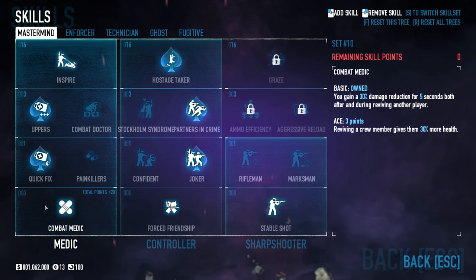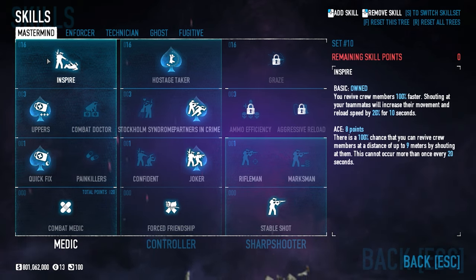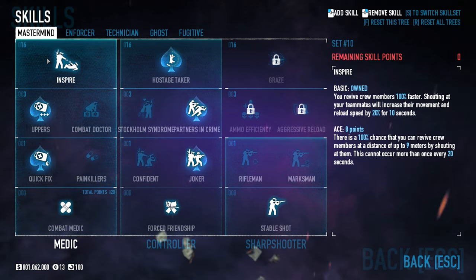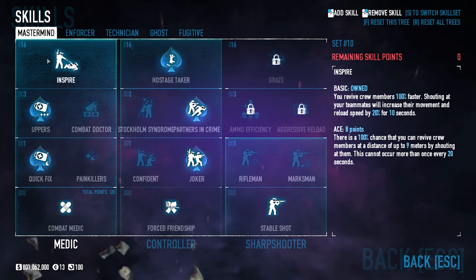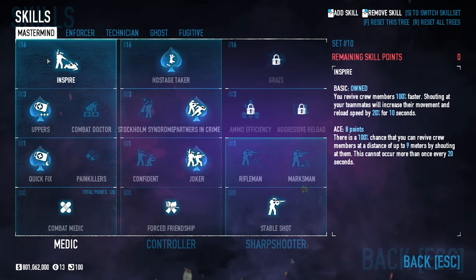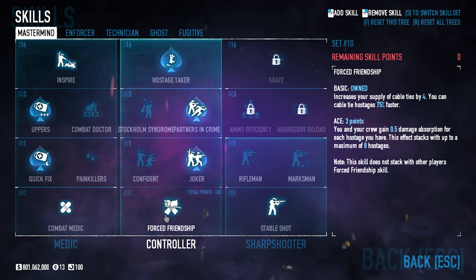In the Mastermind tree we'll be using Combat Medic Basic, Quick Fix, and Uppers Ace, with Inspire Basic. Since we're using Kingpin we'll have roughly 2.5 to 3 seconds of being virtually invincible through sugar. Inspire Basic allows us to revive a teammate without wasting points on Inspire Ace, while still getting the benefits of picking up teammates and shouting at them to increase reload speed and movement speed.